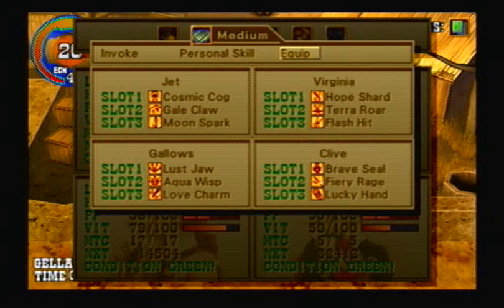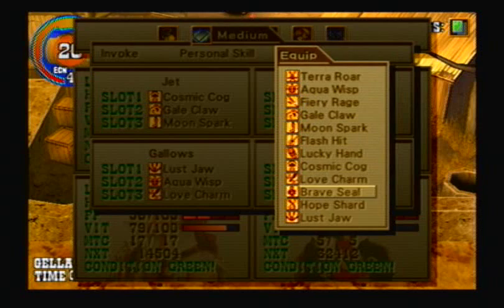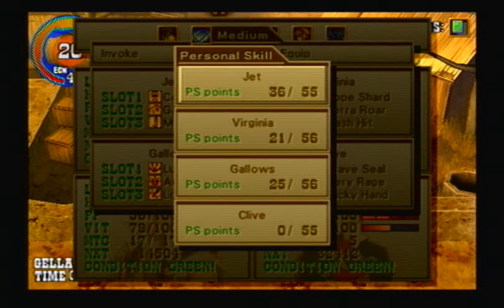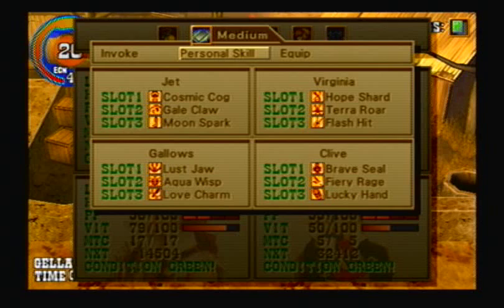One thing you've got to be aware of is that if you move these mediums around, obviously that could be a problem. So from now on, whenever I switch and I need Elemental Protection, I'm switching the entire setup, not just the medium I need. This means that for Lustjaw, for example, I'm not going to be switching over to Virginia for the Virginia Nuke — except for one situation where I'm going to have her do it.